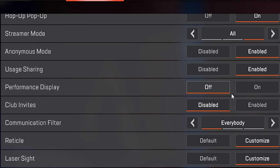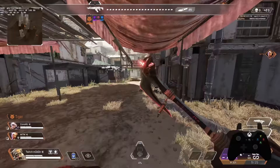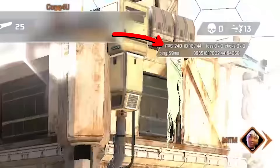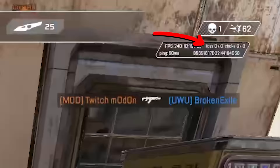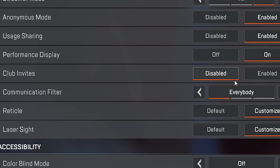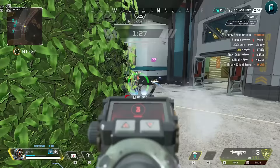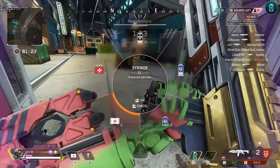I cannot recommend keeping performance display on enough, as this gives you incredibly important information about your computer and network performance data in the top right — it shows vital information such as your frames per second, your ping to the server, in addition to loss and choke, which if high is a pretty bad thing. Club invites is entirely up to you. The communication filter decides who you can receive text and voice chat from — if you don't want to hear from toxic randoms anymore, by shutting out the communication abilities of any randoms that you might face in the game, this might be the setting for you.